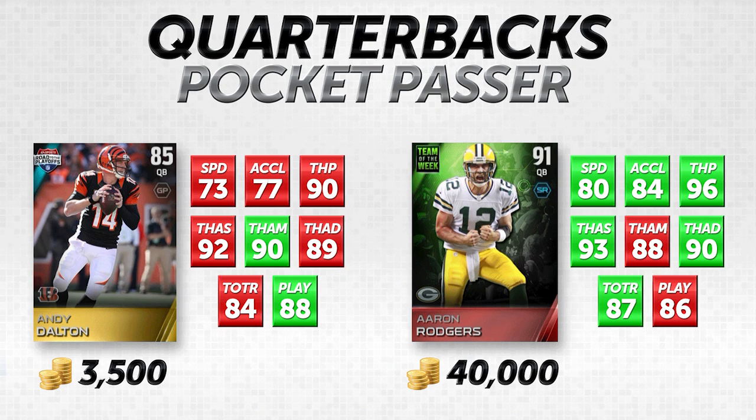For play action, Aaron Rodgers checks in at 86 while Andy Dalton is at 88 — a little surprising. Their throw on the run is fairly close at 84 for Dalton versus 87 for Rodgers. Overall, these cards are a lot closer than the prices would suggest. Andy Dalton at 85 overall is one of the better cheap quarterbacks in this game. If you're looking for a pocket passer, I would highly recommend him.